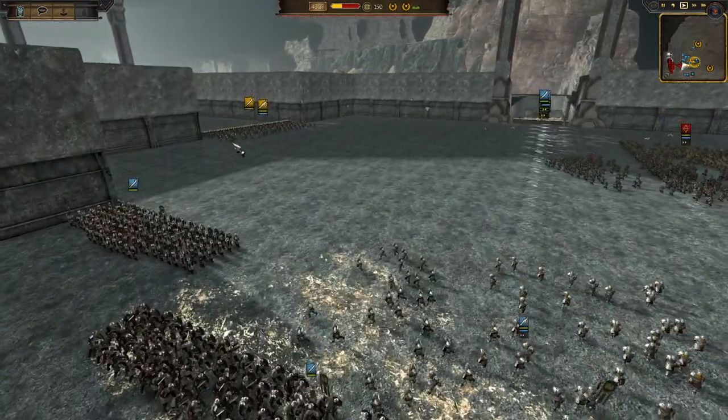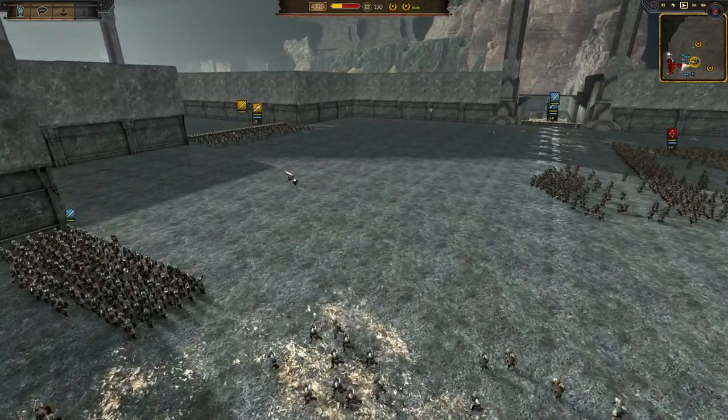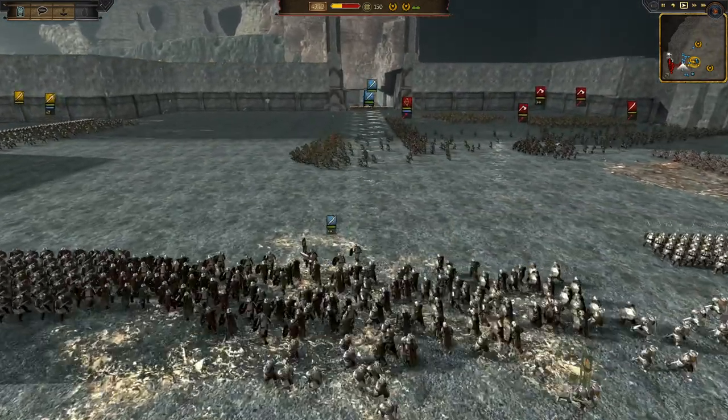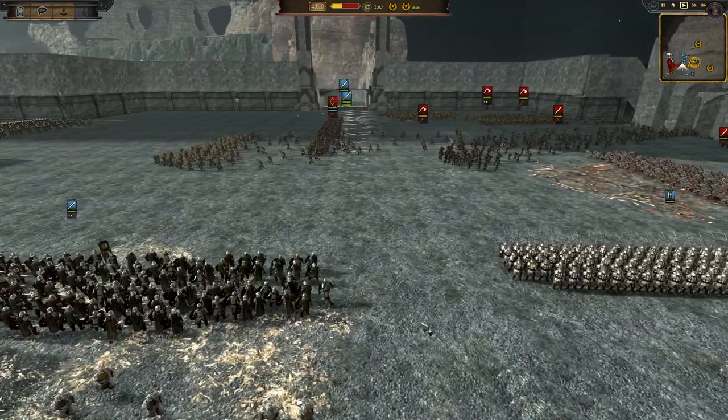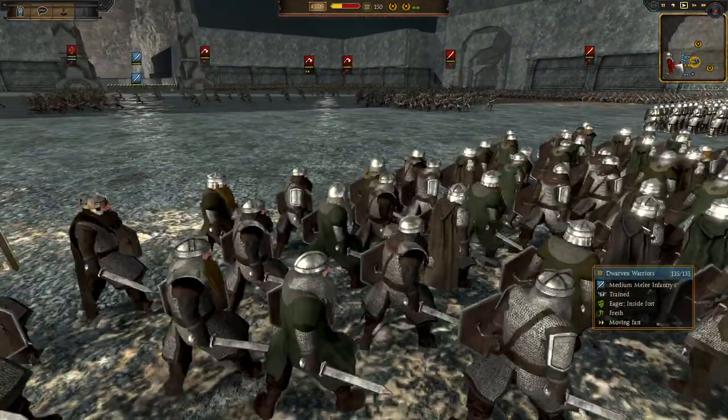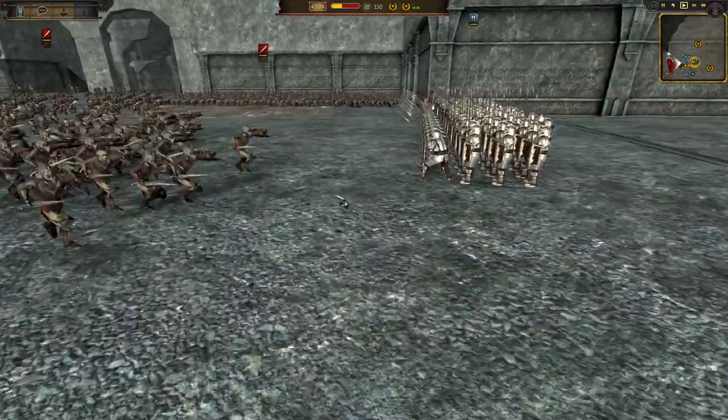We're going to have a quick look at some of these new units in action. We do have the Iron Hill crossbows here along with the new look Mansion Reclaimers and Tomb Wardens and a few other units as well. The dwarven warriors have also got a bit of a new look but they still act just as well as they usually do.